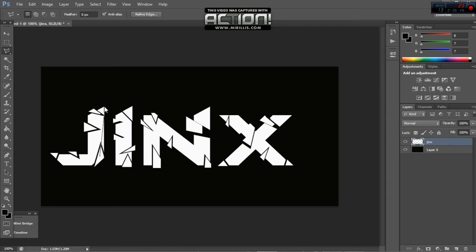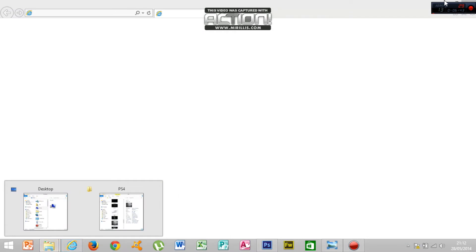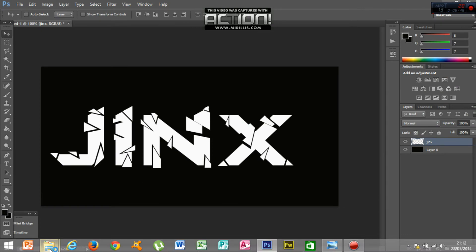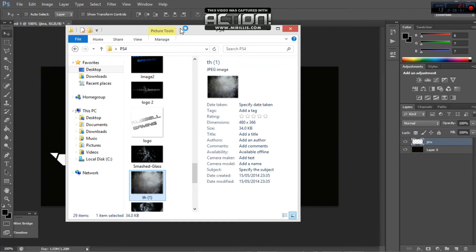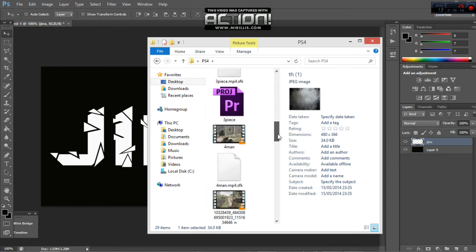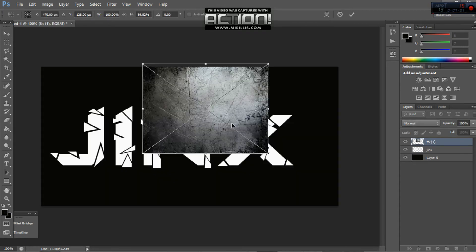After you've done that, you want to get a nice scratched picture. Just go find it and drag it in, dropping it like that.